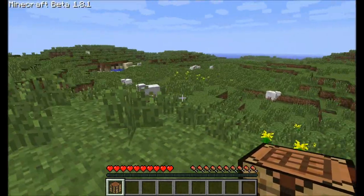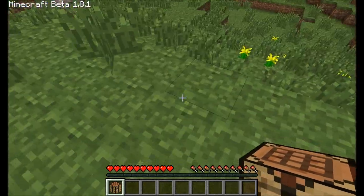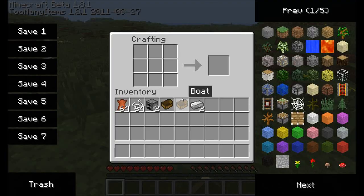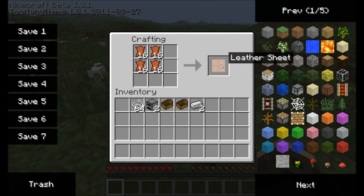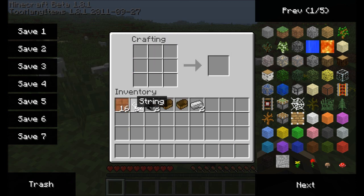Oh my god, there's loads of sheep — it's ridiculous. Put the crafting table down. You make some leather sheets out of leather like that, and you make some rope like that.